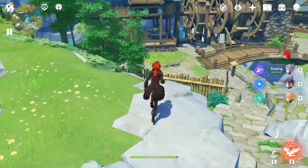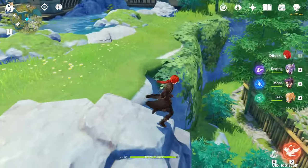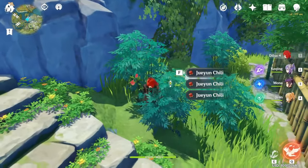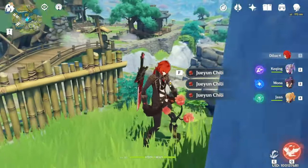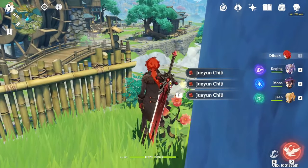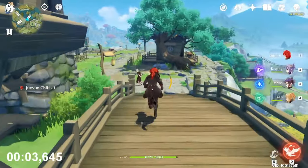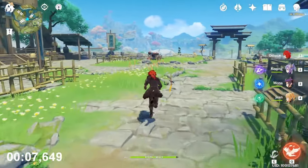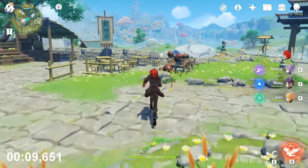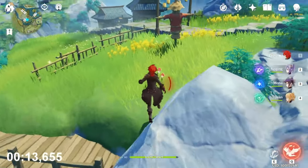Hope you marked them and yeah, we can start. So this is the teleport waypoint and the first plant is here. Three, two, one, let's go. After this, start going in that direction. Keep running. You will find another plant here.